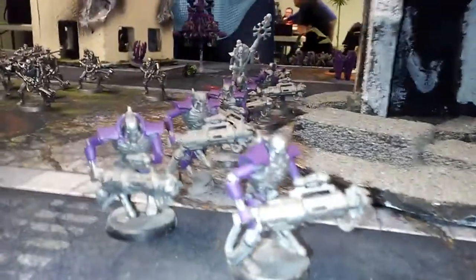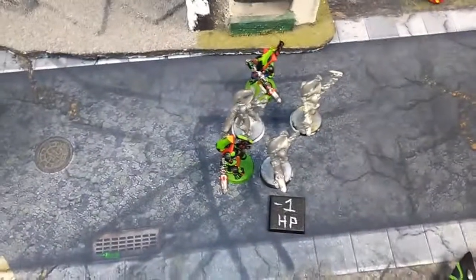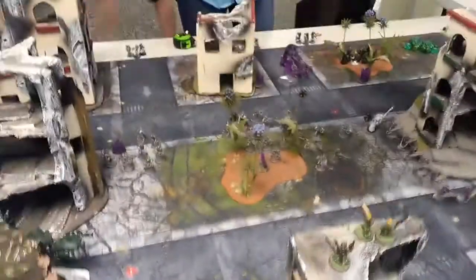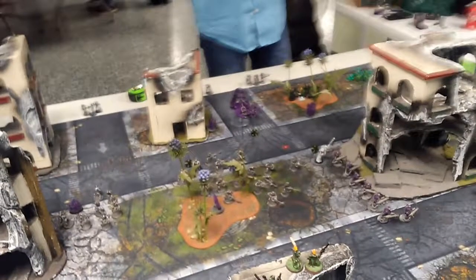John's turn: the Immortals are piling forward to get rid of these D-Scythes once and for all, Warriors are blotting up in the middle, Wraiths are creeping out in the backline, and the Doom Scythe is just trying not to die. Shooting: this unit shot into these guys and killed about three of them. The Warriors shot another group in the building and killed two. The Warp Spiders got lit up and a bunch got killed. The Doom Scythe killed about one dude and a Dark Reaper.